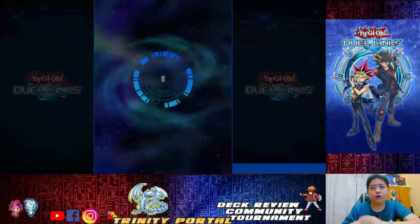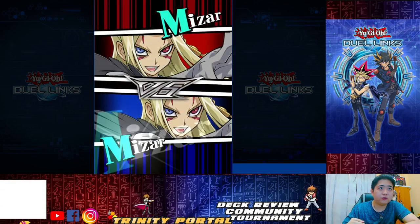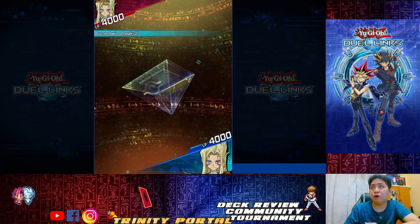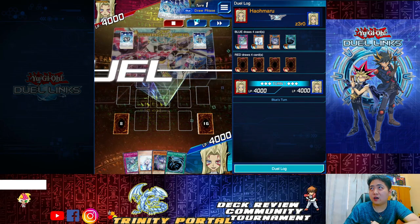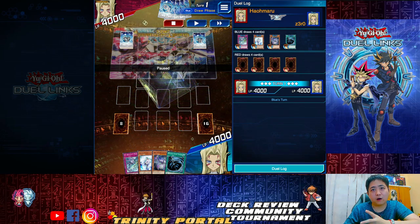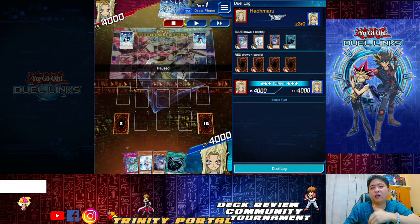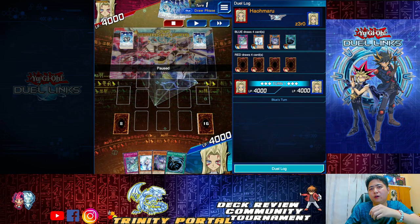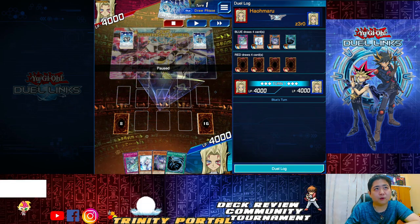I'll be guiding you step by step on how to maneuver through the Tachyon stack: which to activate, which to negate, and what to do depending on situations. Starting with a mirror match going first turn. For this situation, this is the minimum you need to start off with the skill — you reveal a level eight, set it, and take one card from the deck to hand. Optimally, you want two to three Galaxy Ice monsters or level eights.